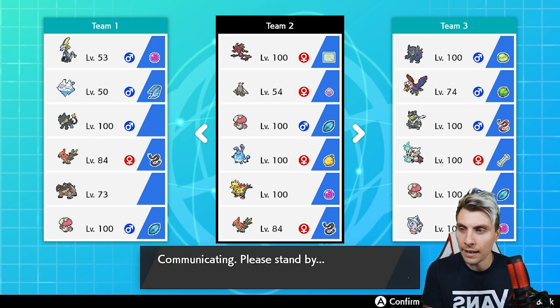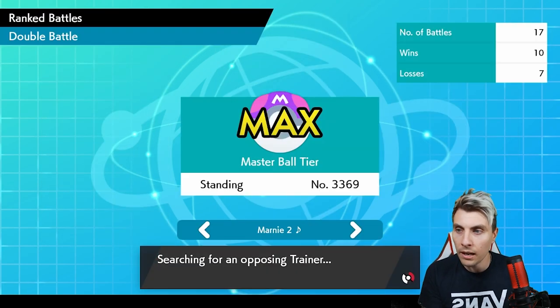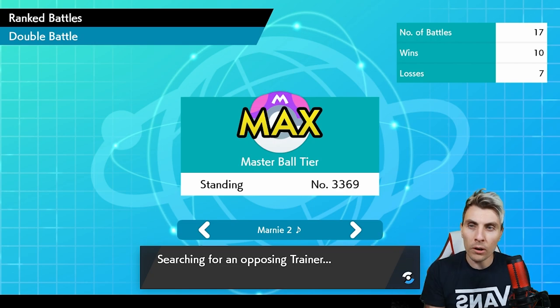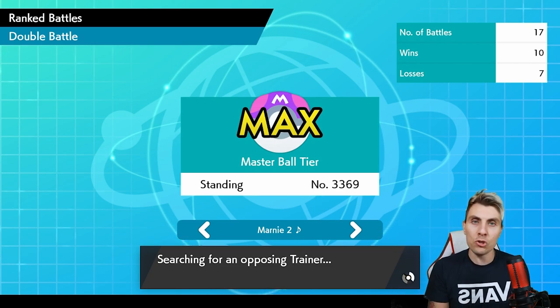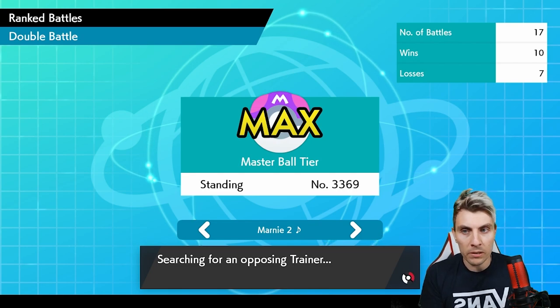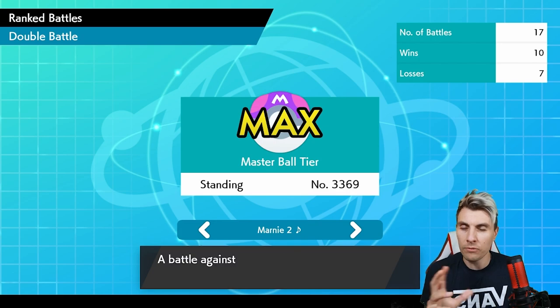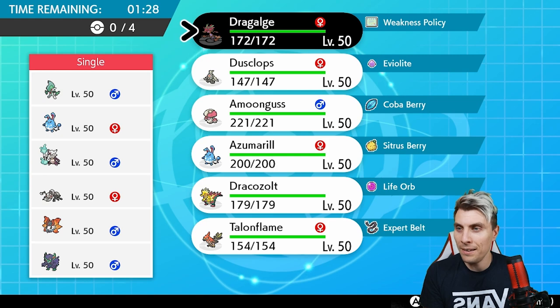It had a lot of popularity at the very start of the format when it got introduced with the Isle of Armor, and it's kind of fallen off a little bit, but I still think it's a very strong Pokémon. Primarina is super popular at the minute and Dragapult really handles that in Trick Room well. You've got to watch out for opposing Amoonguss because it can shut down some of your momentum, but other than that you're going to have a good time against opposing Trick Room.